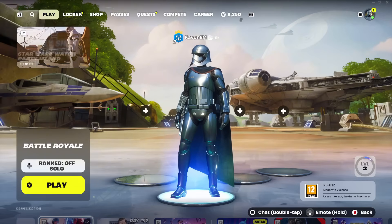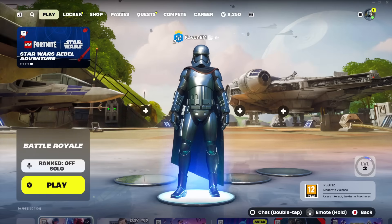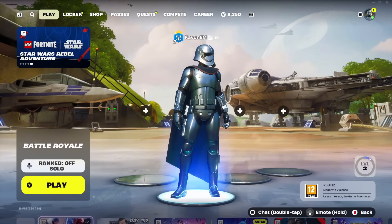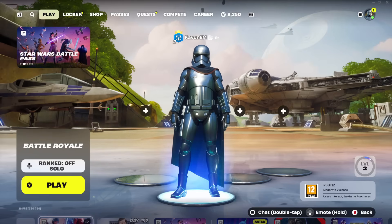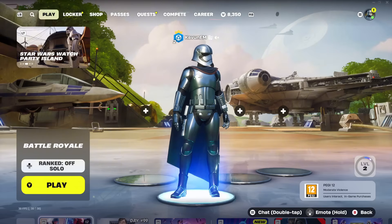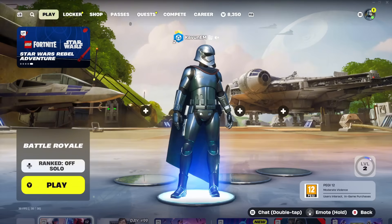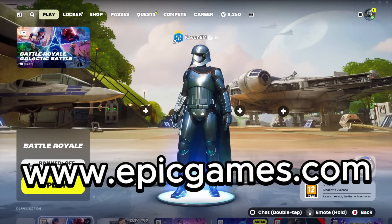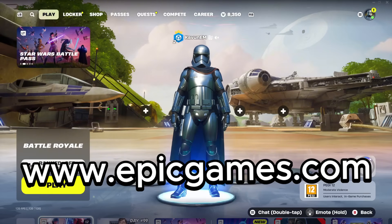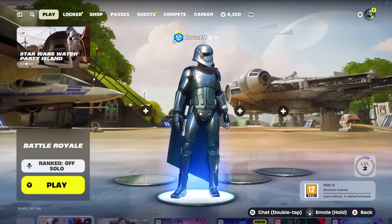If you're playing on PC, this is very simple — just go to any browser you use every day, like Google Chrome or any other browser, and search up epicgames.com. If you're on mobile, you can use your phone's browser and search up epicgames.com as well. If you're on console and can't access a browser, just find a phone or computer, search up epicgames.com, and log into your account. Make sure you go to the official Epic Games website — I'll be putting the URL on screen so you go to the right place.